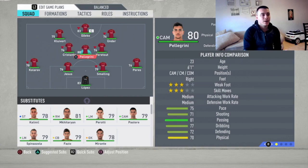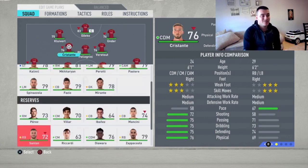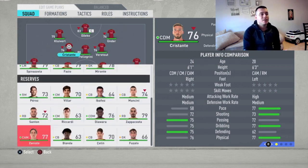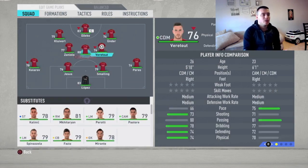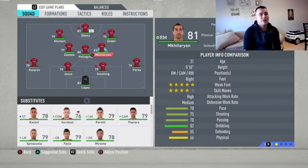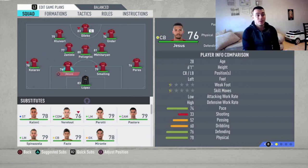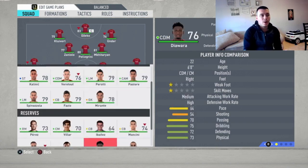Moving up to midfield — very important here because we have to set up players exactly how they'll perform at their best. We're going to leave Pellegrini at the CM position in the center, play Zaniolo as the left CM, and play Henrikh Mkhitaryan as the right CM. This trio is, for me, the best midfield trio you can possibly play in this Roma team.